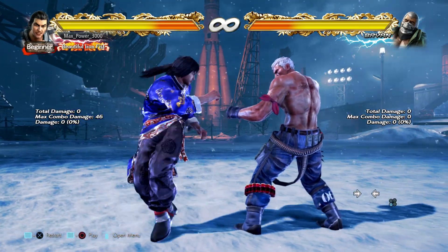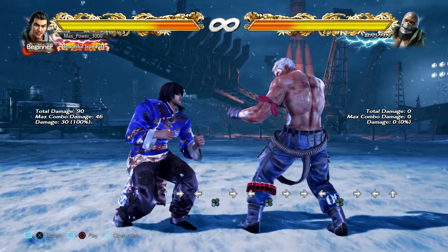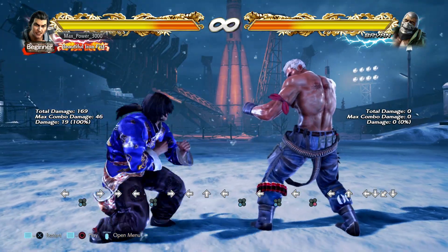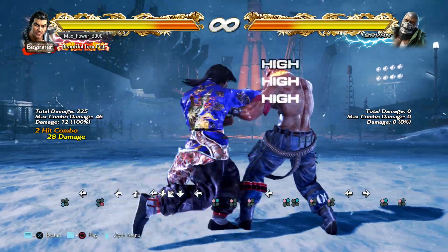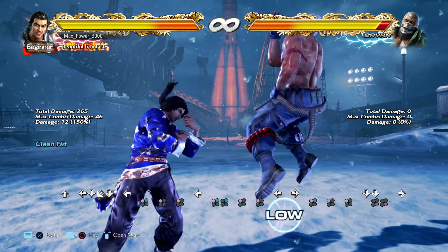14-frame punishers: he can just do a standing 3, which has surprisingly good range — that's a decent chunk of damage right in their teeth. You can hold back to go into Phoenix Illusion and all the options from there. He also has 1+2,1 — not quite as much damage, but it should be a natural combo and leaves you back turned, giving you the same options from there.